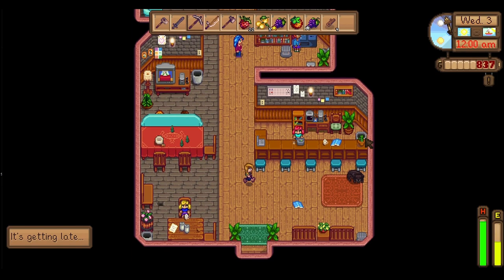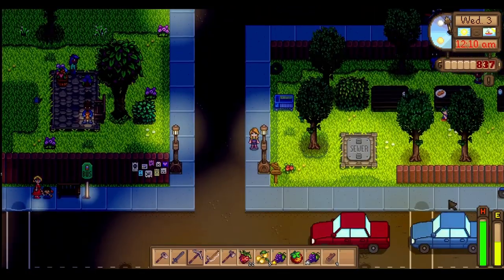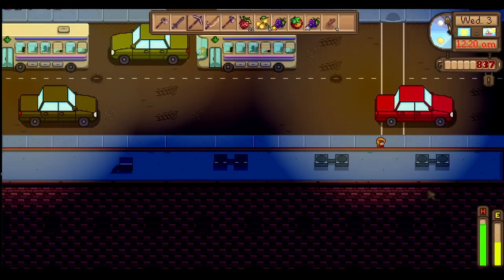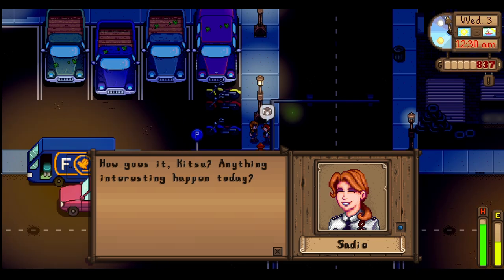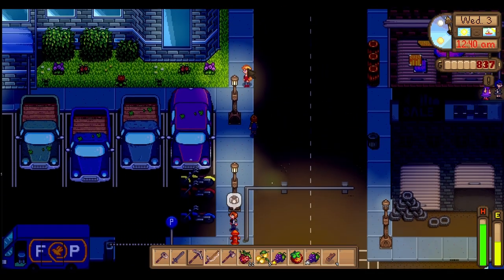Zuzu Apartments — there are a lot of people here I can't speak to. Oh, you can buy an apartment! I thought this was a hotel room. That's cool — I can buy a house down here or an apartment as well. I definitely wouldn't mind trying to buy both. There's got to be more to this area.